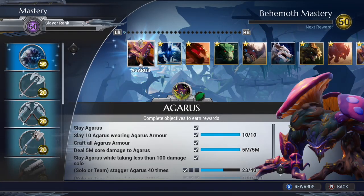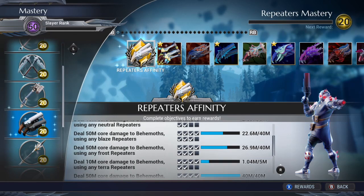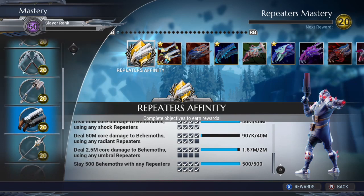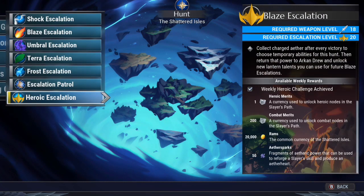For mastery, there is a reward for aether sparks when you reach weapon mastery 19 on each of the weapons. Completing objectives and playing with different weapons will help level up your mastery for these rewards. If you manage to complete a heroic escalation, you get an additional 50 aether sparks every week. If you are not prepared for heroics, I wouldn't advise doing this — just focus more on island events.